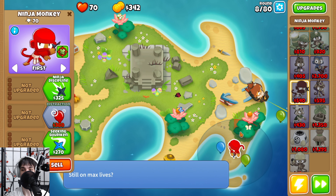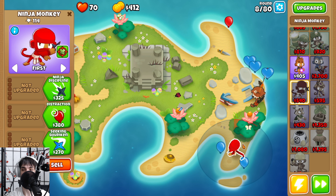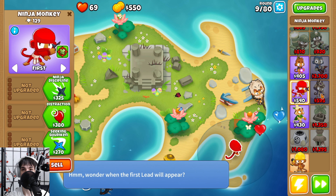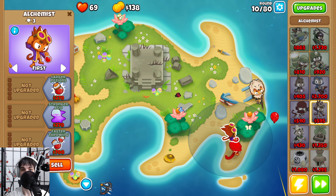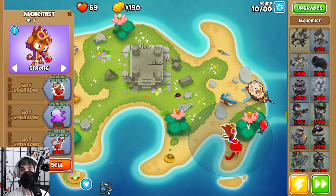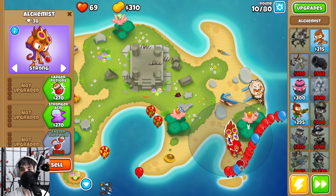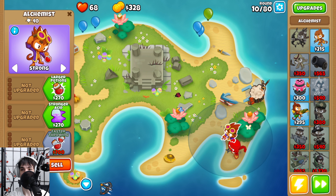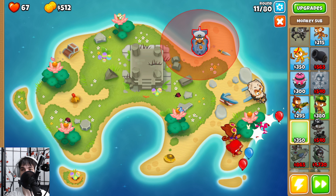We need an alchemist here, as we need something that's going to be able to pop the lead balloon. There's no better tower to do it than the alchemist early on, because we want to be able to buff our ninja so it can pop the camo leads that are coming. We drop the alchemist here and set it to strong. Now we can save up our money for a monkey sub. We would have leaked that if we didn't have the alchemist — we're still going to leak a balloon there, but we're fine as long as we're not dead.